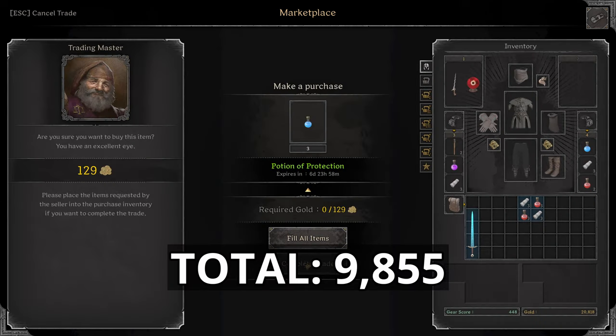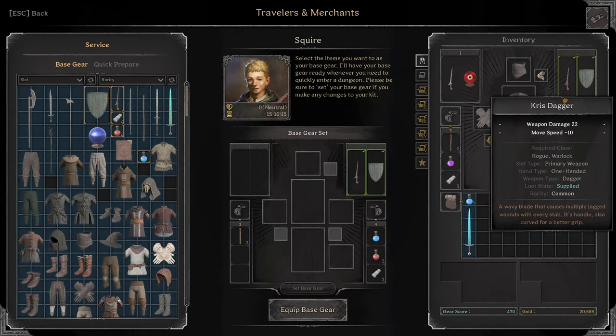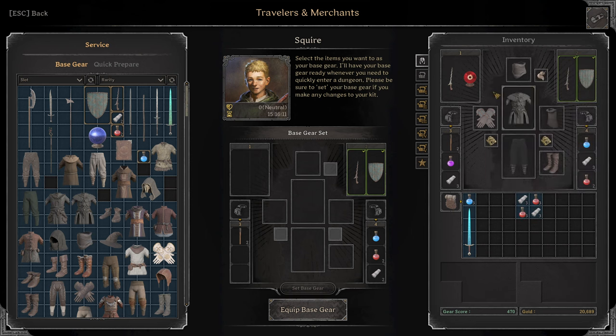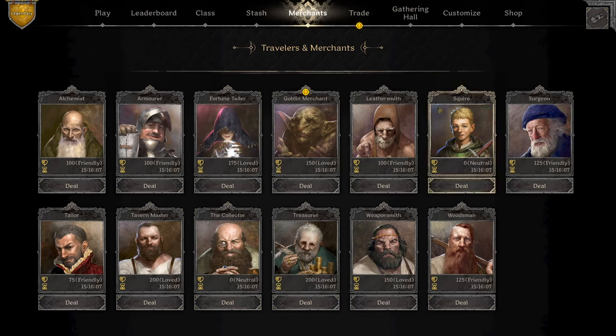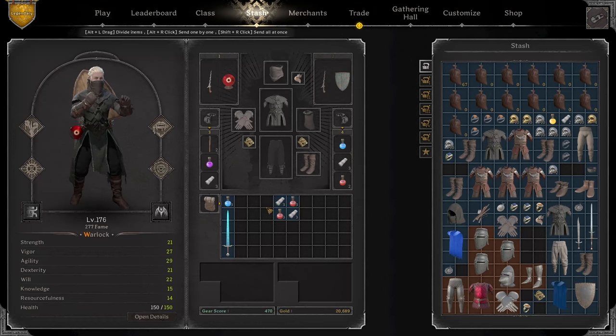We'll grab the cheapest Epic Crystal Sword with Max Health for 300 gold, and Protection Potions for 129 gold. I'm also going to grab an extra Heater Shield and Kris Dagger — the reason being, if we run into a Barbarian we can try to block the first hit and kind of win the fight that way. That seems to be the best way to fight Barbs with their War Hammer.